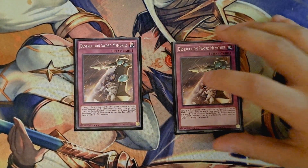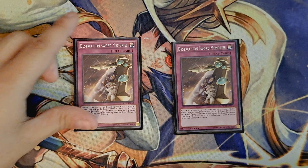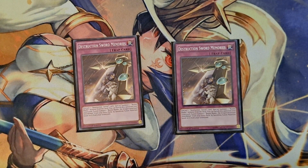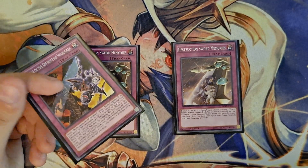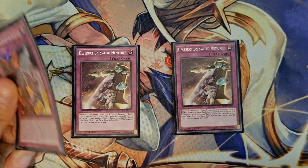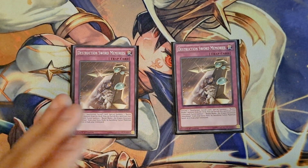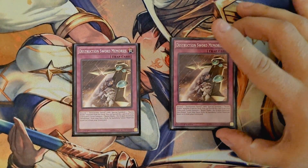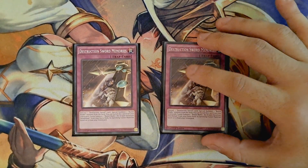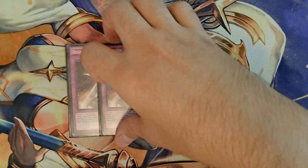Of course, we are playing two copies of Destruction Sword Memories. You can banish this from the grave, then Fusion Summon the Buster Blader Fusion Monster from your extra deck by banishing the materials listed on it from the graveyard. Usually you'll be sending your Dragon Buster Destruction Sword and your Buster Blader to the grave, then banish this card to banish those materials and special summon your Fusion Monster. I don't want to play three copies because you really want this in the deck — you don't want to draw into it — and it's just such a good card that allows you to get into your lock.